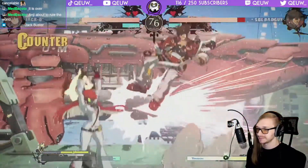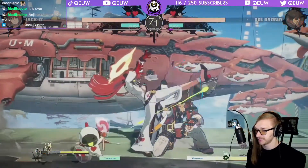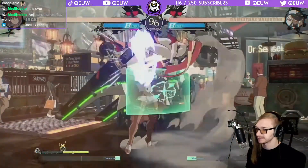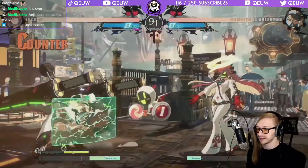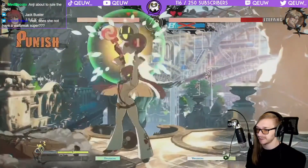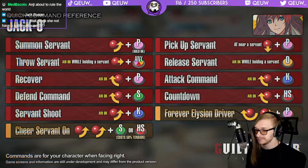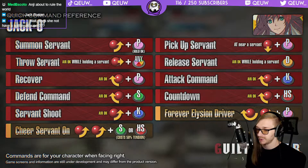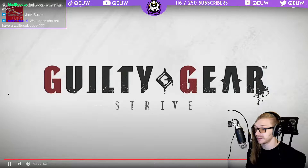I wonder if she would have like an infinite until the meter is over once you're in close range. If your opponent tries to prevent you from summoning servants, use standing kick or far standing slash. Her 5K looks great as an anti-air — it's the same as in Xrd I think. Once you have control of the field, use Cheer Servant On and move in to overwhelm the opponent.